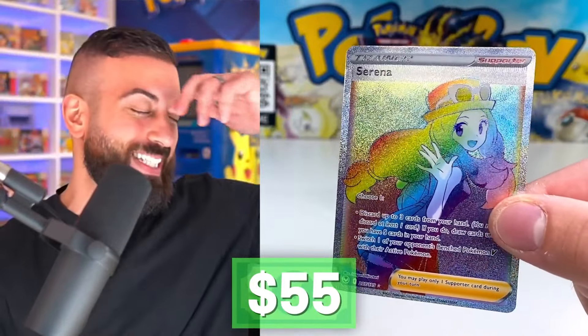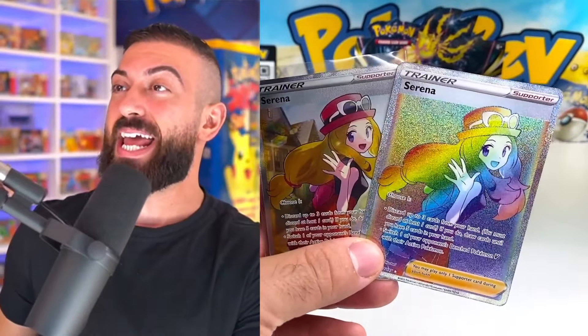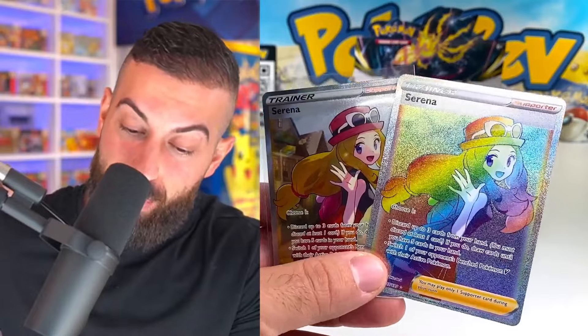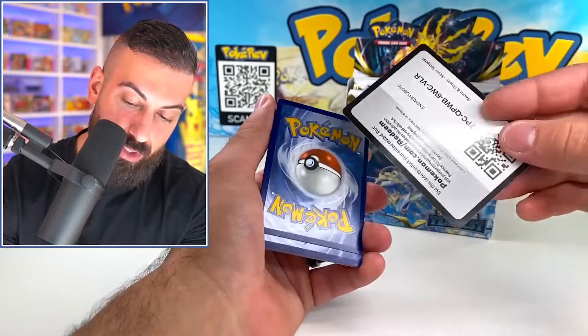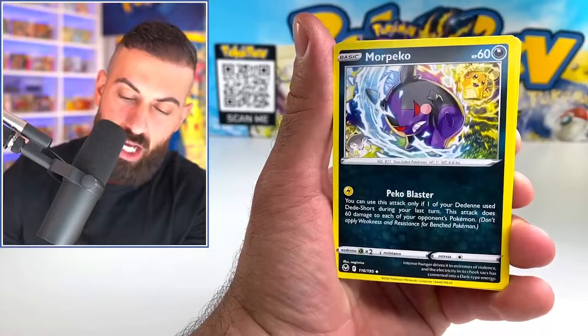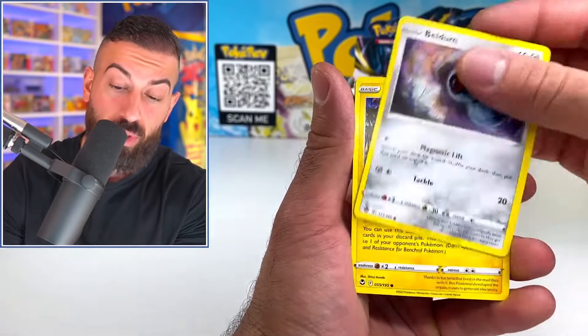Serena rainbow! That was one of our chances — Serena rainbow. I don't know, we just can't get the Unknown. Serena full art and then a Serena rainbow to go with it. You can see again on this one there's a black border code. I'll do one more pack and then I'll show you guys how I actually do this god box thing, which a lot of you probably already know by now since this is kind of a recurring video series.